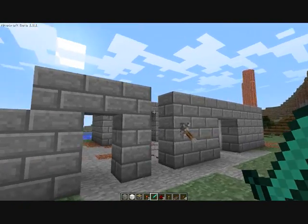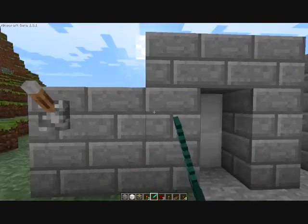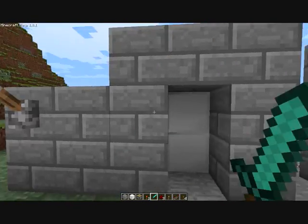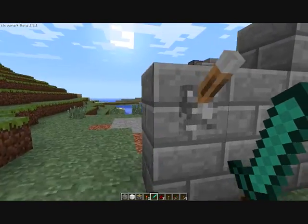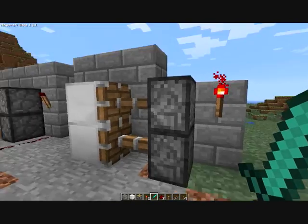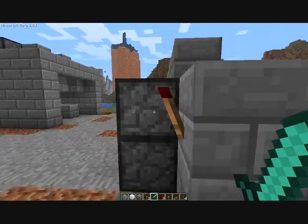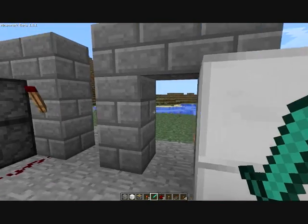I've done three, simplest and more complicated. A nice simple one, just a 2x1 door — the easiest thing you can do. Just a redstone torch and then the two pistons. Pretty simple.